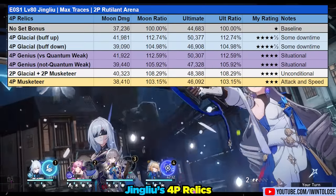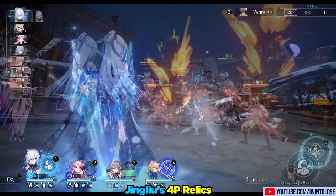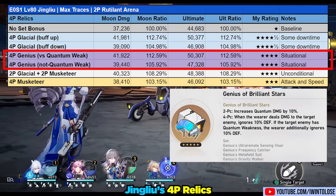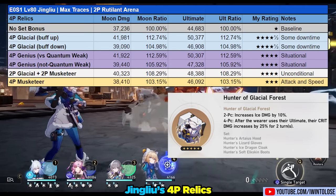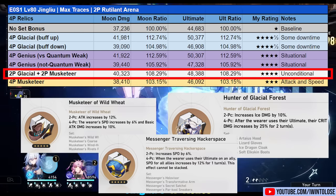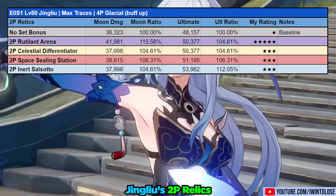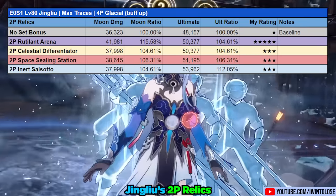As for her four-piece relic options, my personal favorite is the four-piece Hunter of Glacial Forest. Since you should be using her ultimate during her Spectral State, most of her Moon Slashes will have this buff active, including the ultimate itself, though there is some downtime. Another decent option is the four-piece Genius of Brilliant Stars — best against enemies with quantum weakness, but still a solid option. The two-piece Hunter of Glacial Forest plus two-piece Musketeers is another reasonable option, and you can mix in Messenger if you need some speed. As for her two-piece planar options, the clear winner is the Rutilant Arena — the extra crit rate and skill damage is extremely useful on her. Other interim options include the two-piece Celestial Differentiator, Space Sealing Station, and Inert Salsotto, but ultimately you'll want to use the Rutilant Arena.